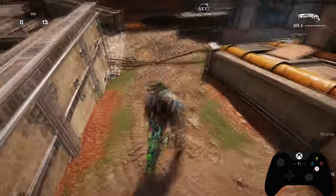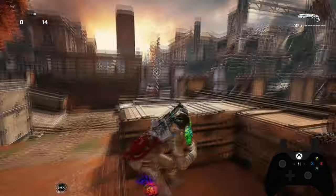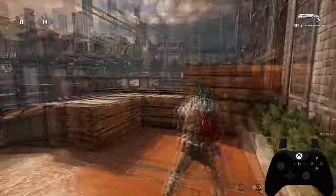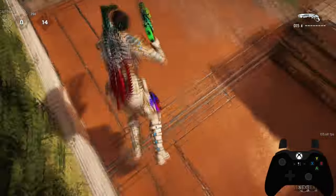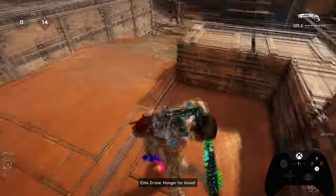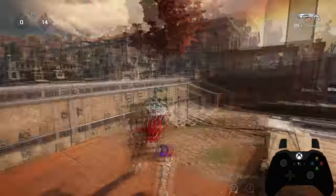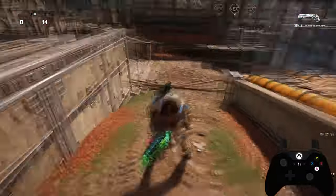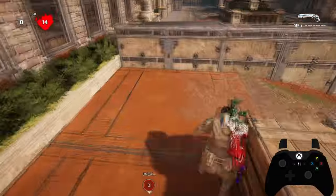Obviously there are people who can wall bounce without a macro, because it doesn't matter if you use a macro or not — the movement will always be the same. There's always going to be a cap on how fast your character can move. For example, Phenoms can do wall bounces at the same speed as me, and he doesn't use a macro because he's on console. This just makes it easier for people to do it.